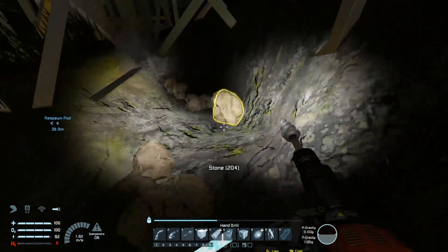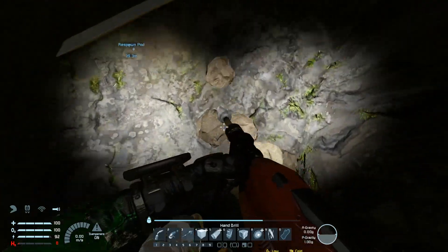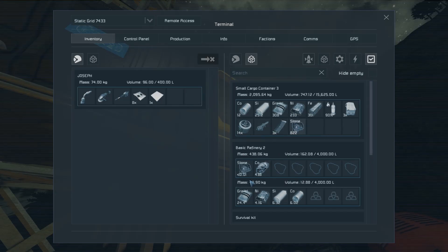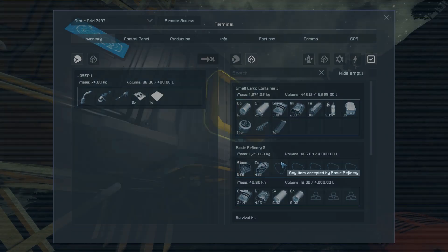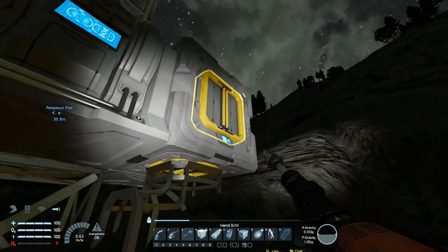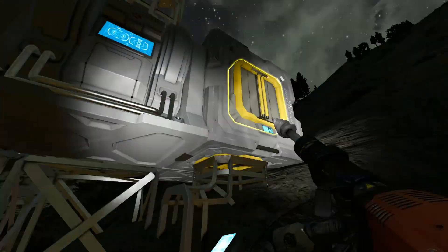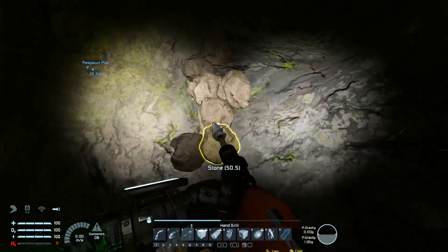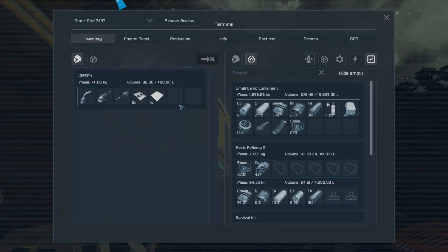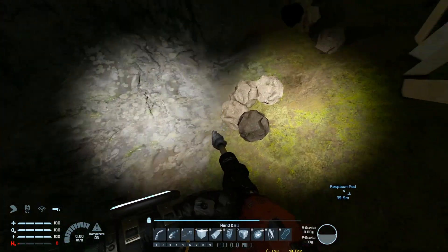Let's gather up this stone and get it out of the way since it seems to block things. It must not be transferring power — wait, the refinery's off. Let's just turn that on since the assembler's not doing anything. Some stone for you. Soon this will be automated — we'll just dig and it'll go into the system and get refined without having to worry about much.